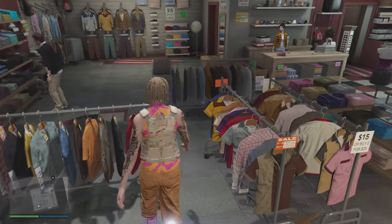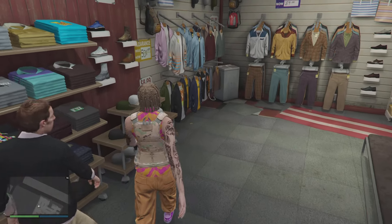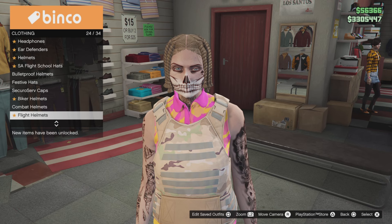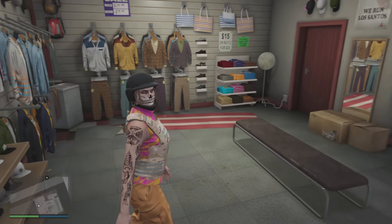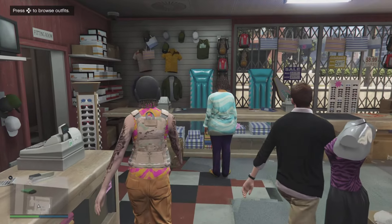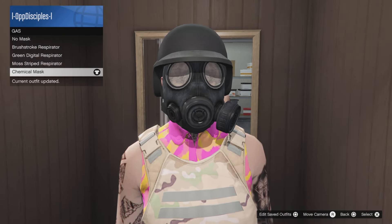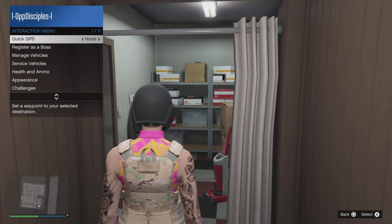Now go down to the hat section, scroll down to helmets, and select the black purple helmet. Remember to go to the mask store and put on the chemical mask. You need to purchase the high scrolls from the front counter, get the chemical mask, and then you should be able to put on the mask from the mask store.